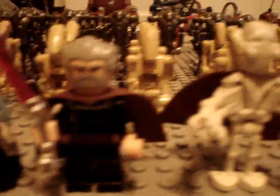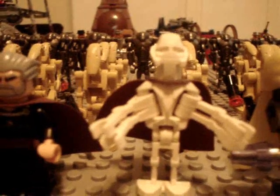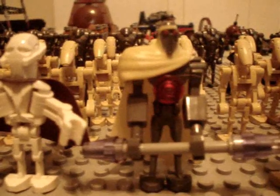There is Asajj Ventress, Count Dooku, General Grievous — the one from the wheel bike, he has his cape. One of my Magna Guards — I actually have four, however I needed to use three of them to build my Tri-Droid, so there's only one here.